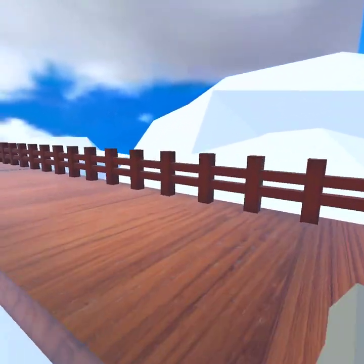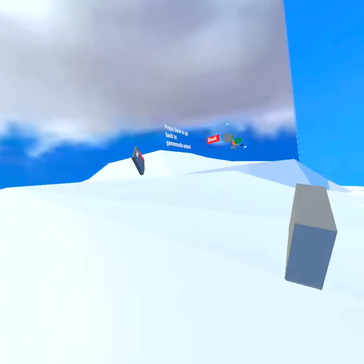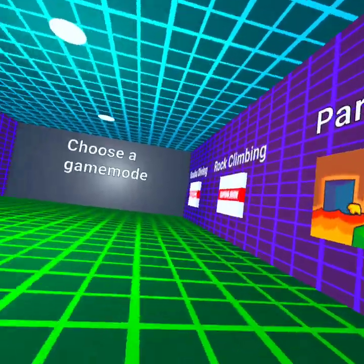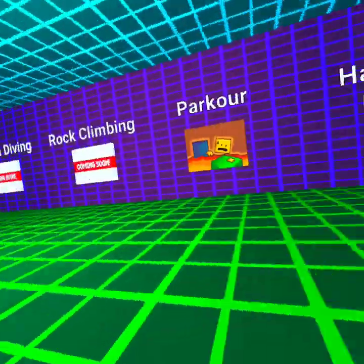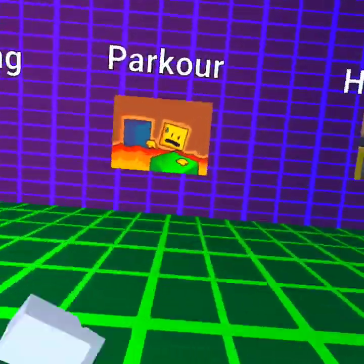Let's check out the different game modes. We have four game modes to choose from: Flash Forward, Horror, Parkour, and Hangout. We'll go into Parkour.